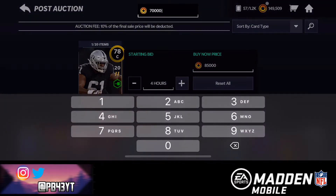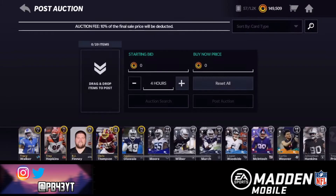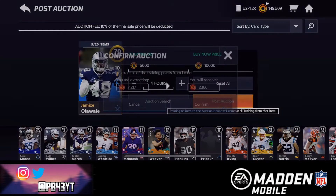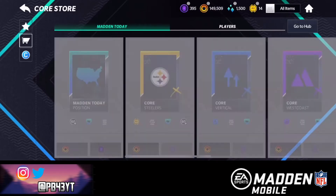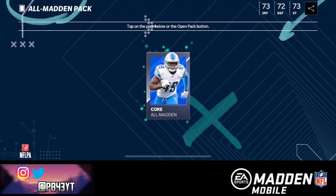Wow, that was a really good pull right here — we can sell this card for a nice 10K. Same with this one, let's sell them for 10,000, 5,000 bid. Let's put all these cards up. That is a very good pull, I will definitely take that. Okay, that could have been so much worse. We're gonna open up the next All Madden pack — I do not recommend opening these packs, they are probably not worth it.